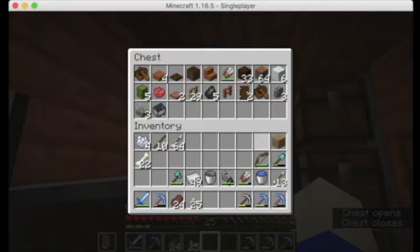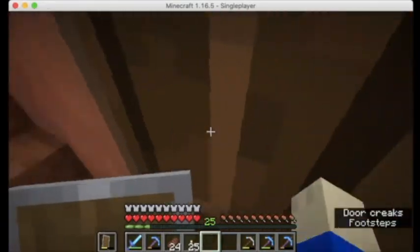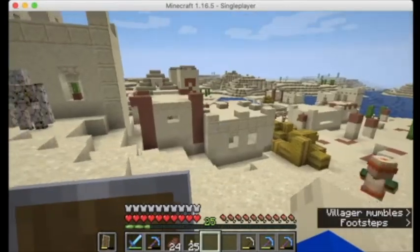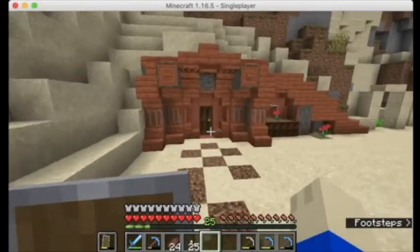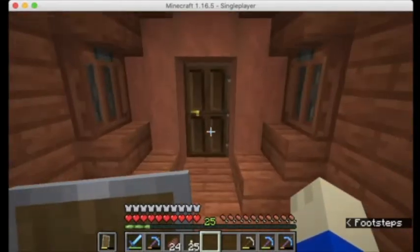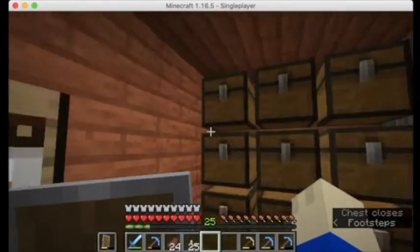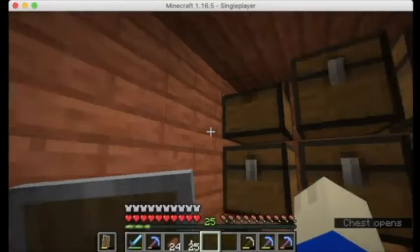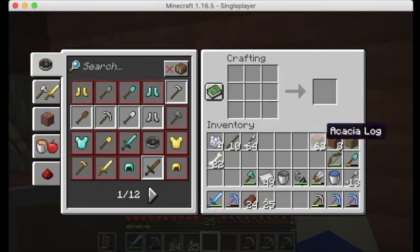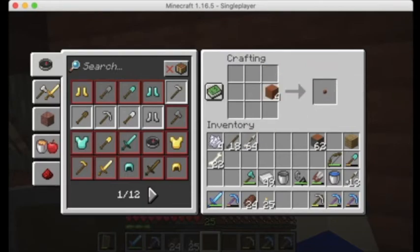But that's not going to be enough, probably. So we also have another vastly quantified resource, and that is string in our spider farm. We have a load of string. There is a villager who likes to trade string — they are fishermen. So if we can get a fisher villager, we should be able to get a ton of emeralds from him as well.